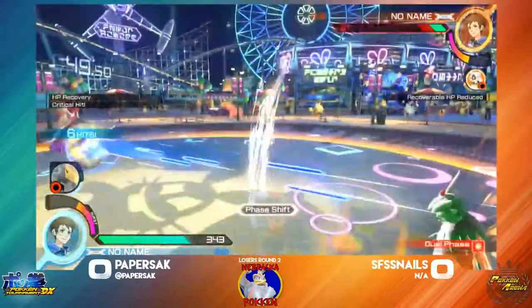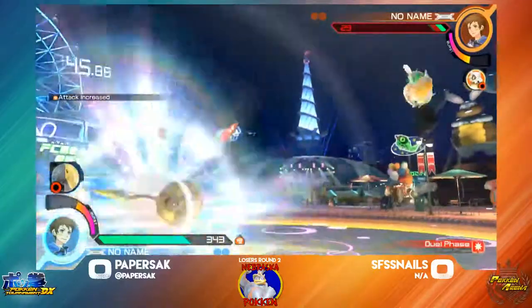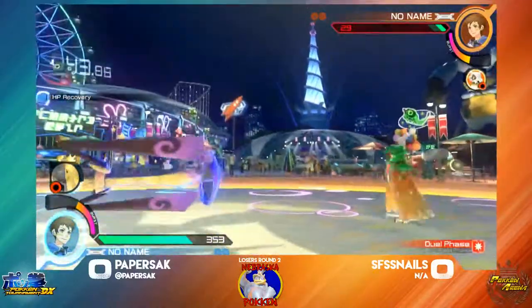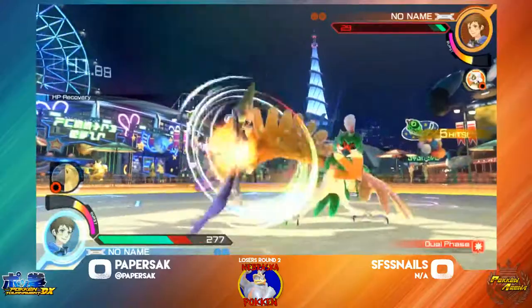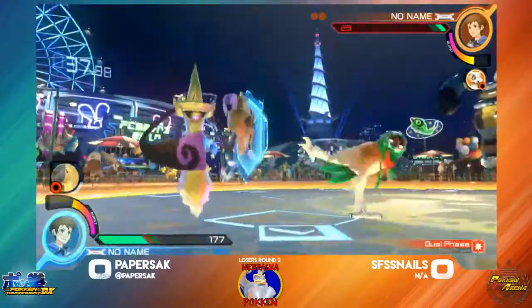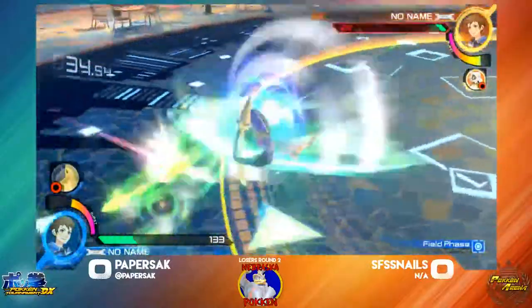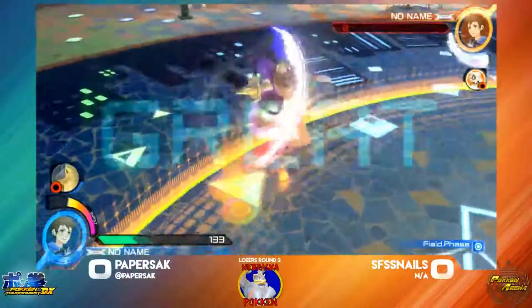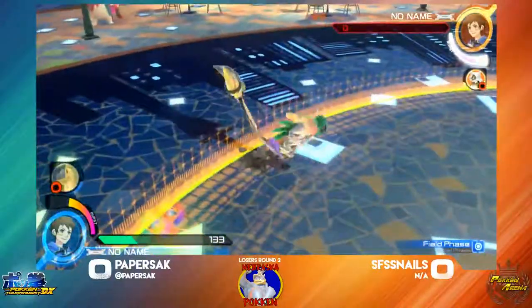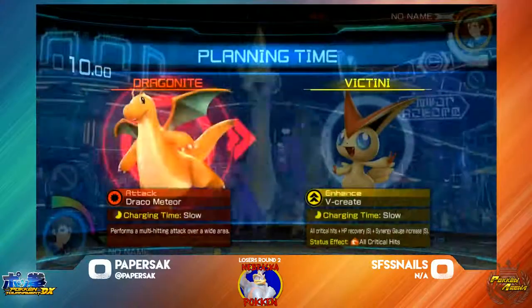Able to land that beam and goes into a projectile — not the one I was expecting, but it works. That projectile there is a nuisance. Able to catch at the end of the laser. The counterattack is going to work out there at the end. That is punishable, so I don't know if that was a proper punish, but it certainly worked out, and Paper Sack is going to go ahead and take the first round.